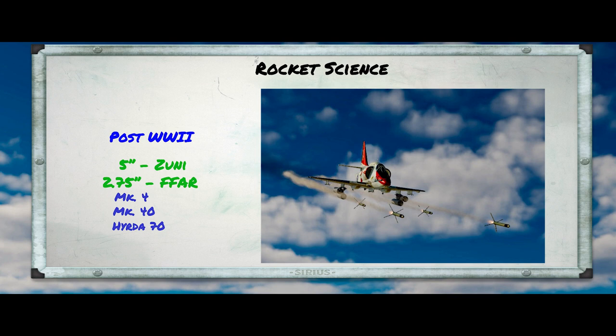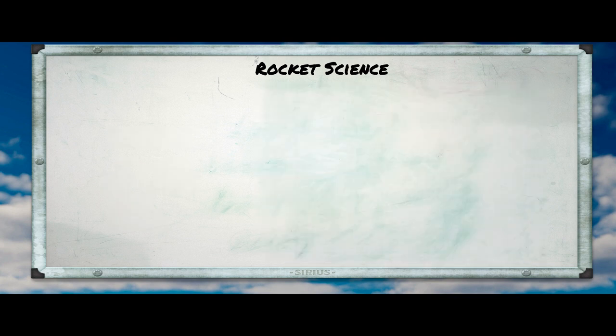The art of using these rockets, similar to iron bombs, is to know how to point the aircraft such that when launched the rockets will actually fly to hit the target. Doing that is all about knowing your range to target — not all that different from dropping bombs. But in contrast to bombs, the dive angle and speed play much less of a role. Mostly.